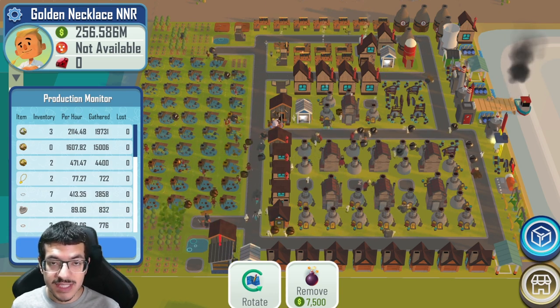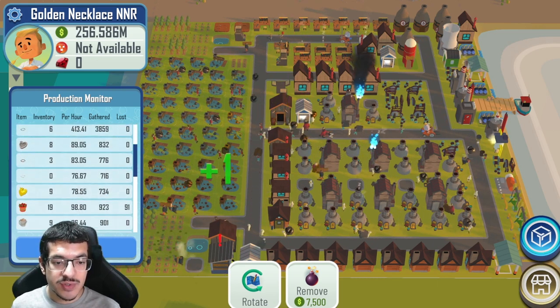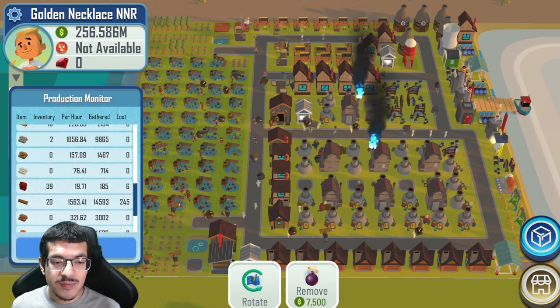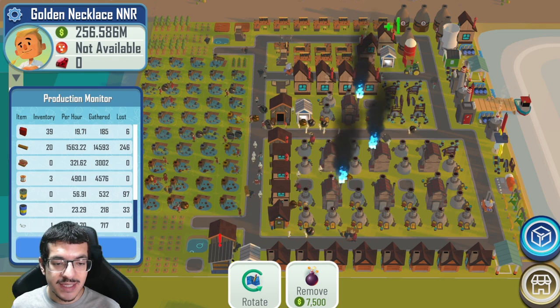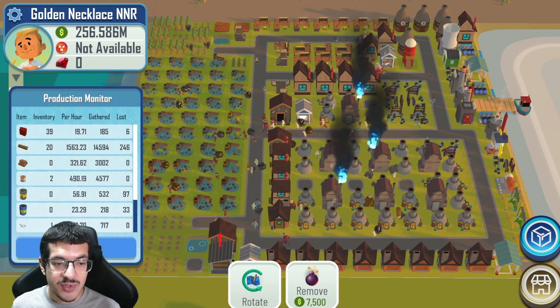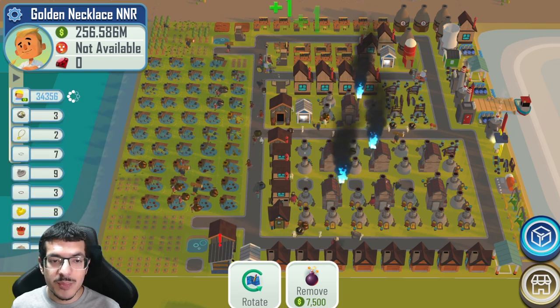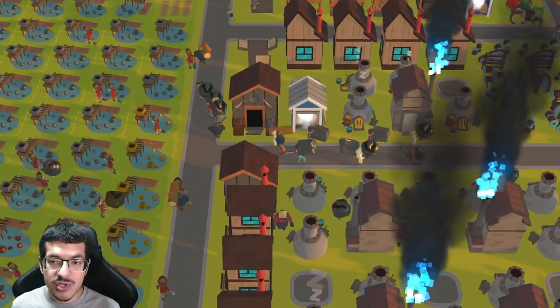That's a big improvement over the 61 golden heart necklaces per hour I was doing before. I'm going to scroll through the production monitor so you can see the projection rate of everything. I believe the bottleneck is sterling silver, which might be because of the copper and silver I'm making. If I were to improve that I could get more sterling silver, but overall it's pretty well balanced.